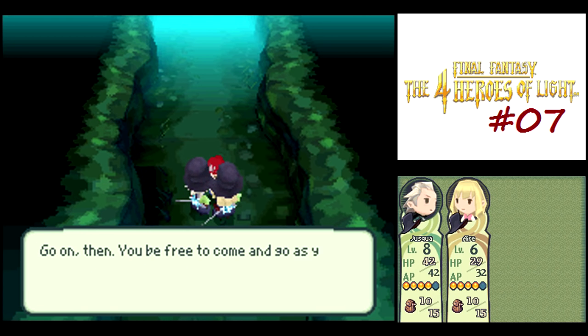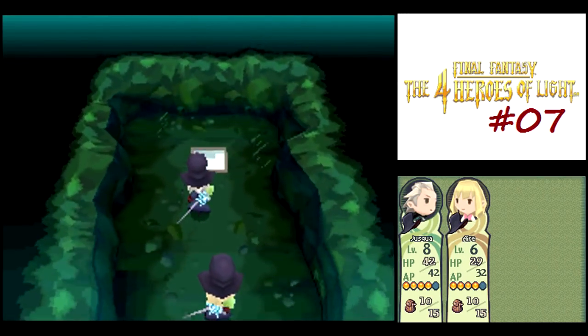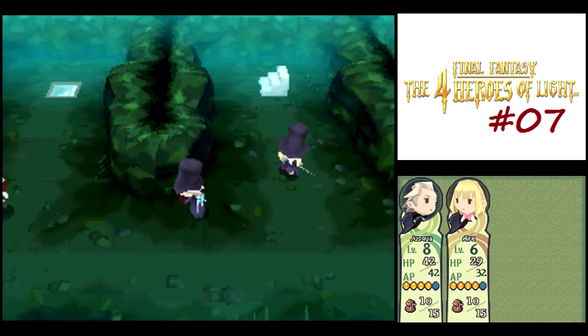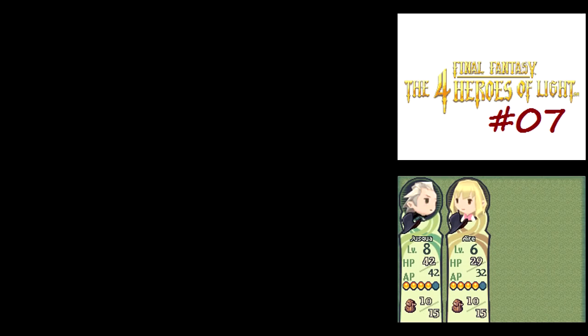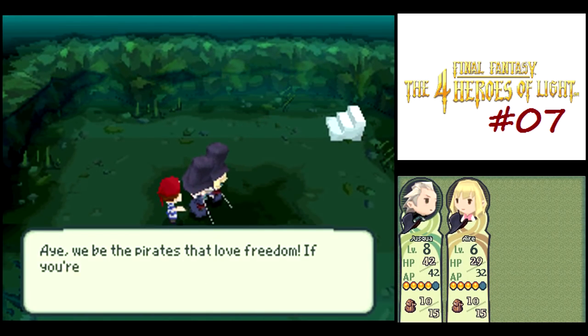If you recall, talking to the pirates earlier, their motto is freedom. You can get past the guy and move along. As black mages here, you might have noticed in that random battle — all the black magic we have now costs 1 AP. So we can basically just cast black magic like there's no tomorrow at this point.